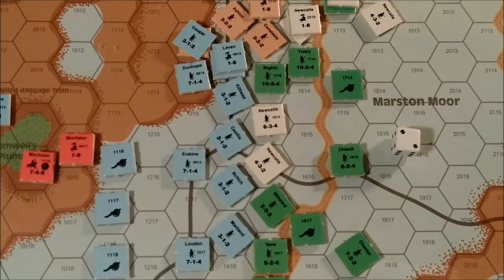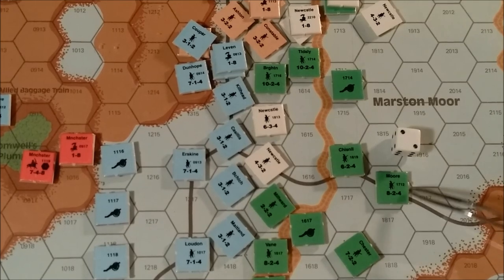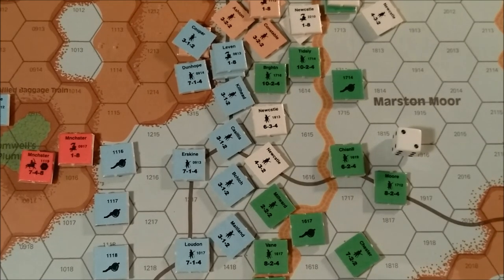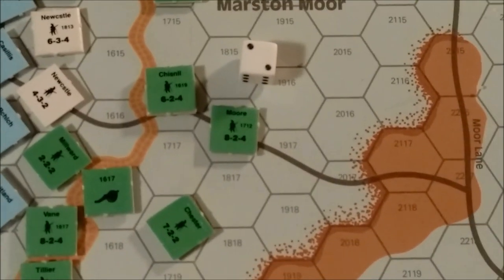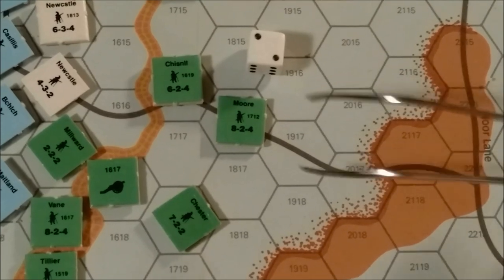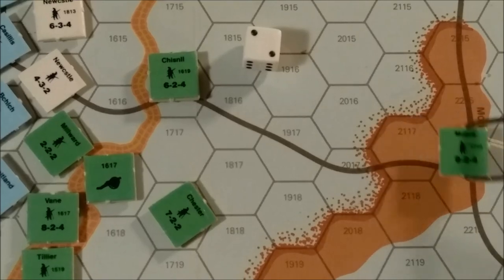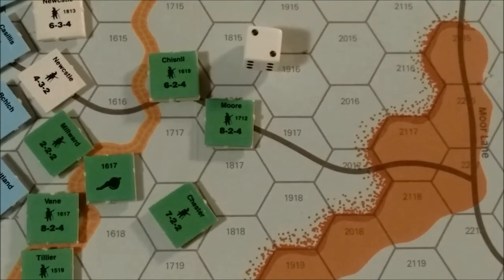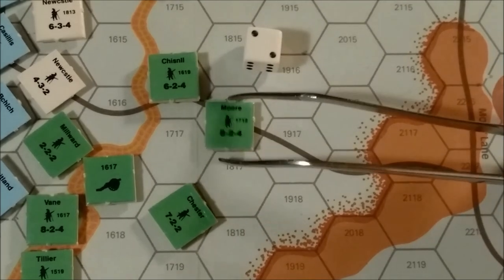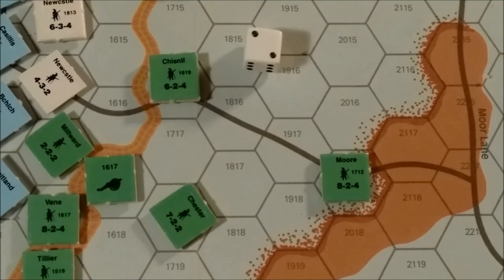For example, using Moore here - his movement rate is a 4. Normally using the road he'd go 1, 2, 3, 4. But with obscured visibility, he's only going to have a movement rate of 2, so he'll be able to just move 1, 2. It basically cuts the movement rate of foot and horse in half.